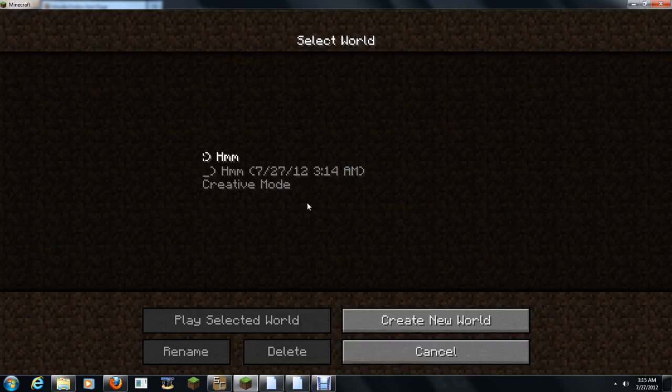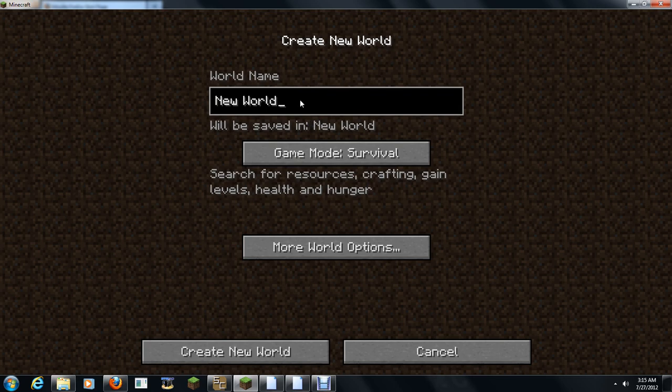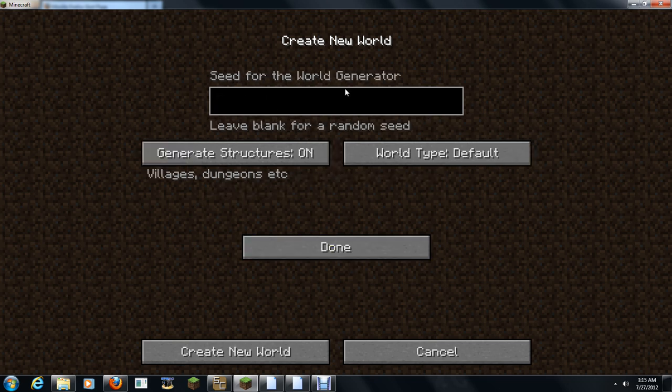First, just put it in survival. And for the seed, just put in 869s.